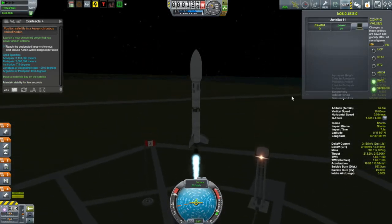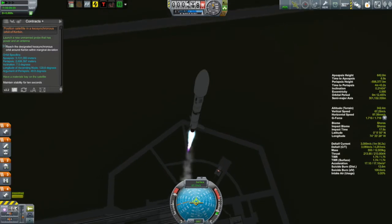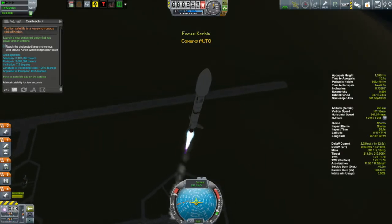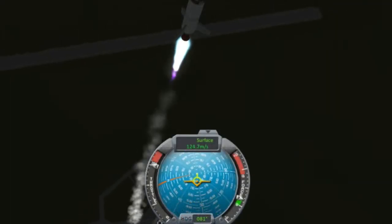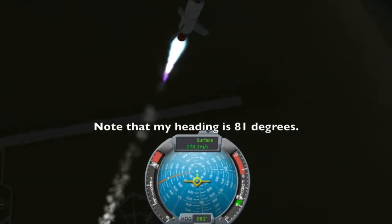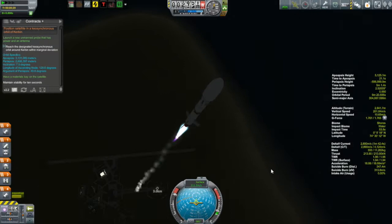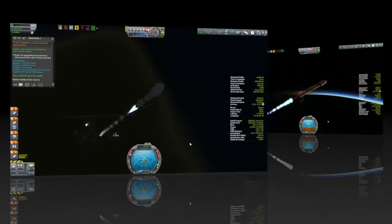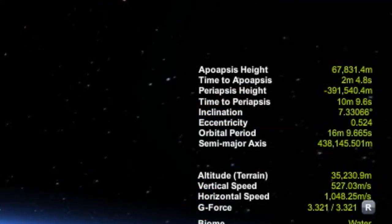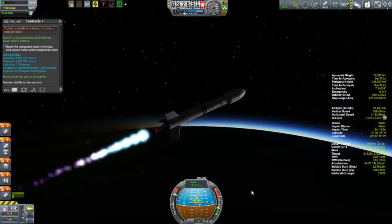That doesn't mean you launch straight into 82.5 degrees — you actually want to aim a little bit north of that. Remember, you're already moving towards the east; your prograde vector is automatically going east because Kerbin rotates east. So you have to pull that vector towards the heading you want. You aim a little north of 82.5 degrees, which pulls that vector towards you, and then as your inclination closes in on 7.5 degrees, you can bring your heading closer to that prograde vector.